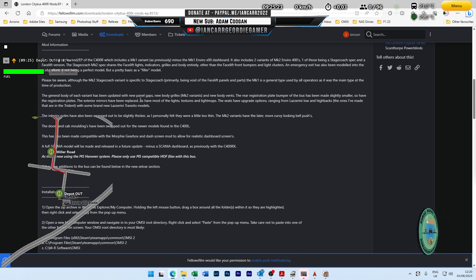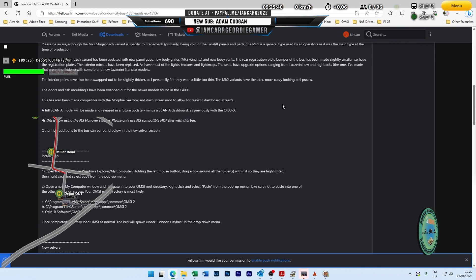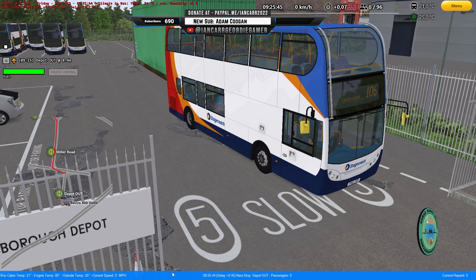The general body has been updated with new panel gaps, new grilles, new body vents. The rear bumper registration plate has been slightly smaller, and the extended exterior mirrors have been replaced, as have the light textures and light maps. The seats have upgrades too, as well as the doors and car mouldings, so there is a little bit of variation on there.